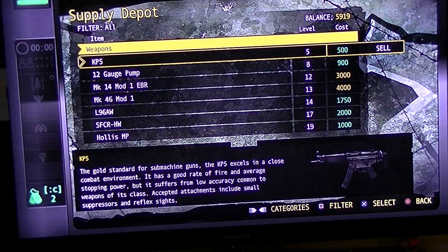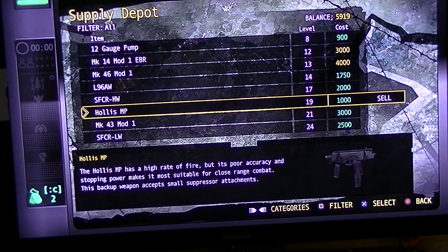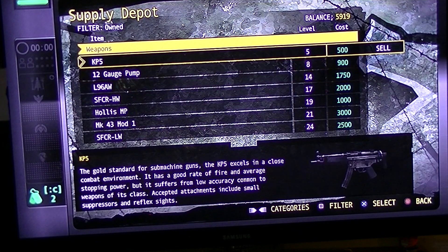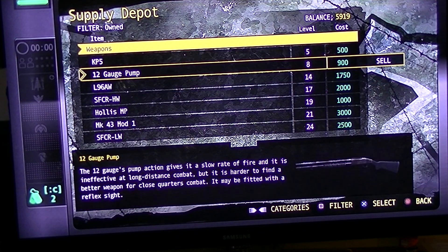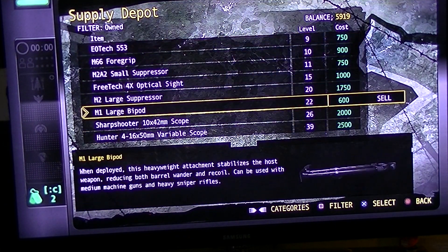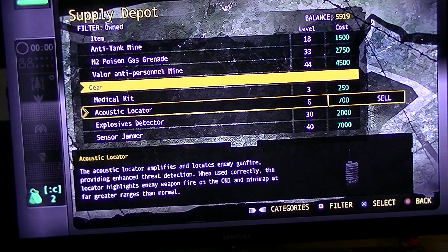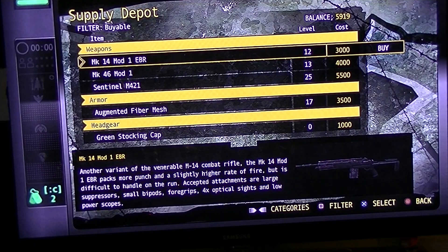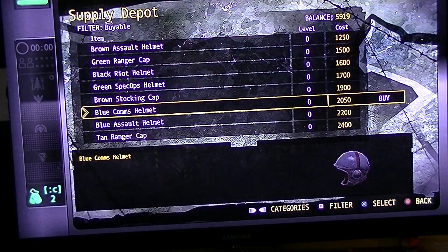Supply depot - we're gonna look at balance right now. I got 5,919 and I bought pretty much almost everything. The filter is set on owned right now, so this is all the stuff I own - which I think probably all gets taken away when you vet up, I'm pretty sure. And this is the stuff I don't own yet.